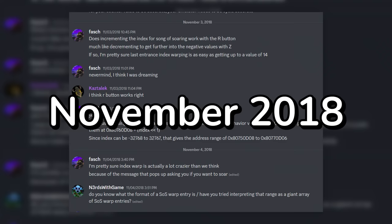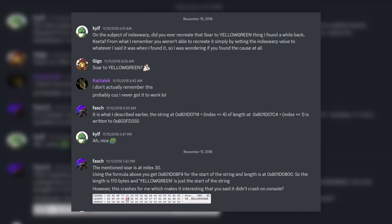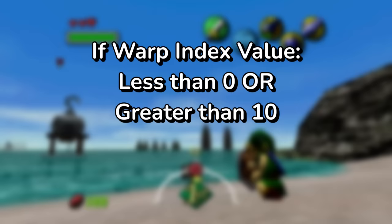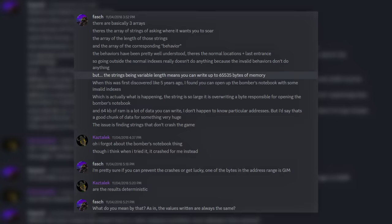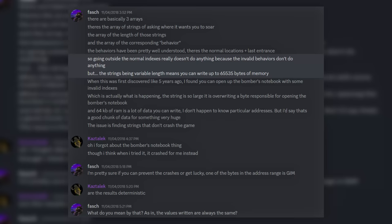In November 2018, Fash decided to look deeper into the glitch, and essentially rediscovered this property of continuously increasing or decreasing the warp index value, how it affected the game's memory, and how to prevent it from crashing. When the warp index value is outside of its intended range, it starts pulling garbage data from other parts of memory, rewriting it to the message content where the warp-to-location textbox is written. In some cases, the textbox data pulled has so many characters that it doesn't even fit in the textbox, leaking into other nearby parts of memory, leading to oddities such as the Bomber's Notebook opening.